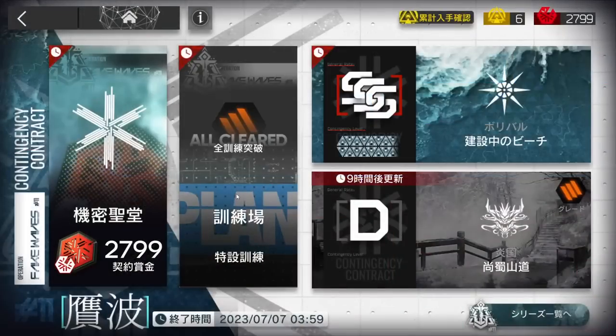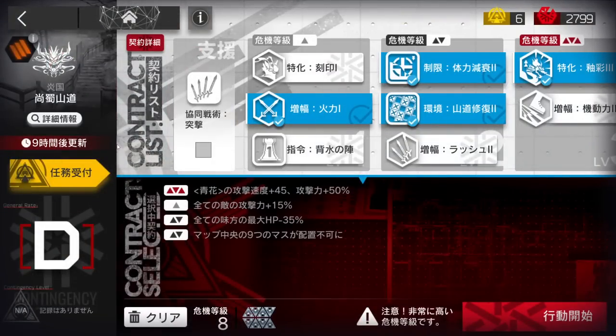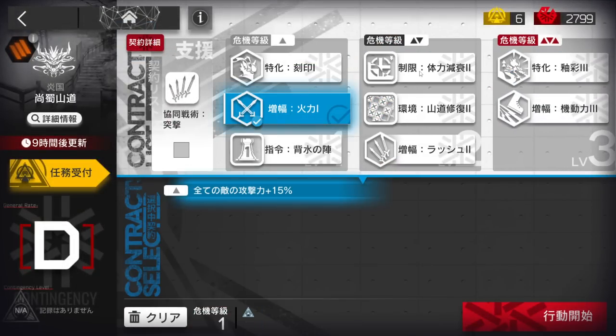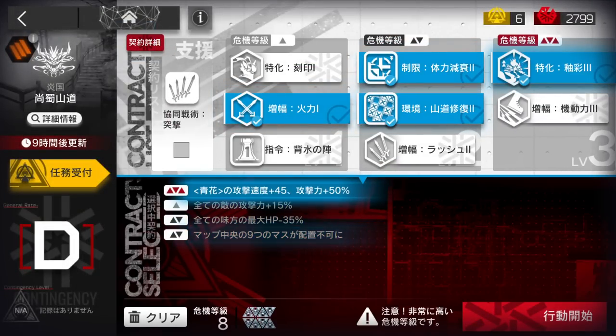All right, let's clear Conditions of Contract 11, Daily Stage number 11, Shang Tsou Traits with Risk 8 and the Dueling Challenge as well. So basically, second of Risk 1, first of second of Risk 2, and first of Risk 3.